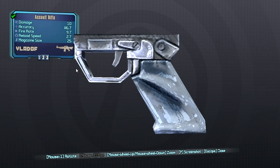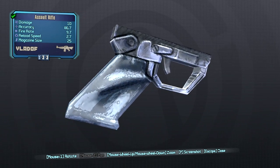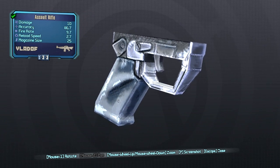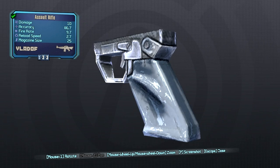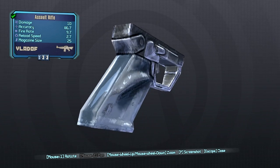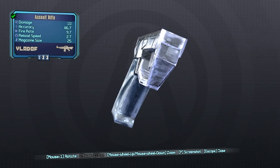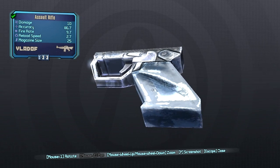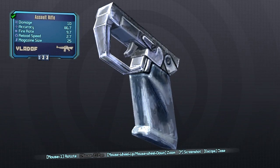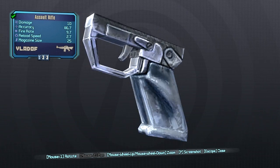For our first grip we have the Vladof grip. This one will increase your rate of fire but will reduce your weapon damage as well as lowering your recoil recovery, making it take longer to become accurate again after shooting. Also remember, as with everything else, matching the grip to the manufacturer that makes it will get you a mag size and reload bonus — so for example, Vladof on a Vladof assault rifle, etc.